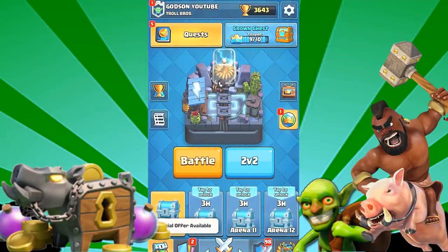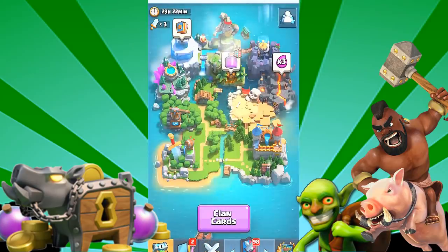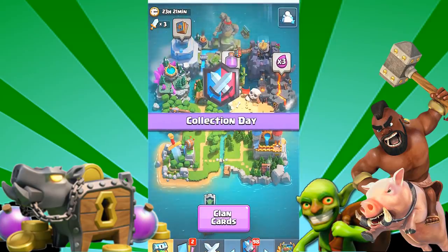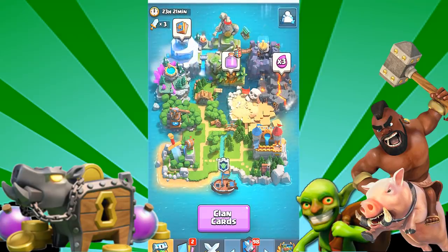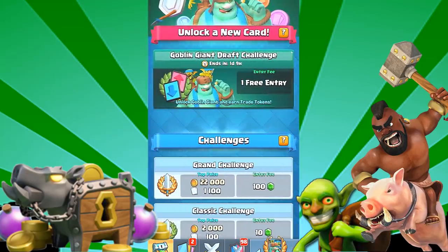Hey, what's up guys, it's Godson Dudes and welcome back to Clash Royale. We are doing some gameplay today. I am playing on the iPhone today. They introduced a new card — it is the Goblin Giant draft card! That is awesome, that means we have more goblins in the game, more goblin family members in the game.